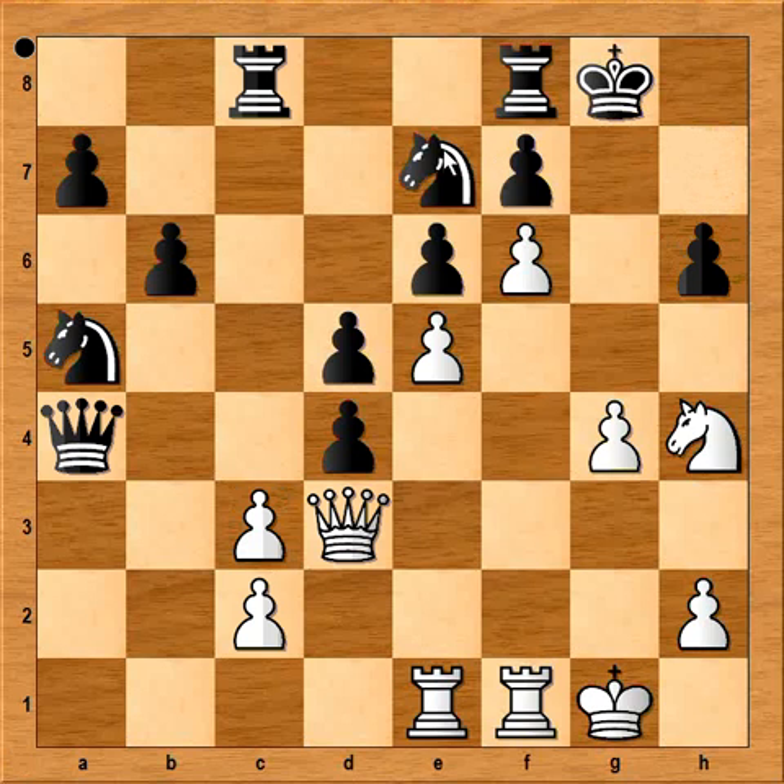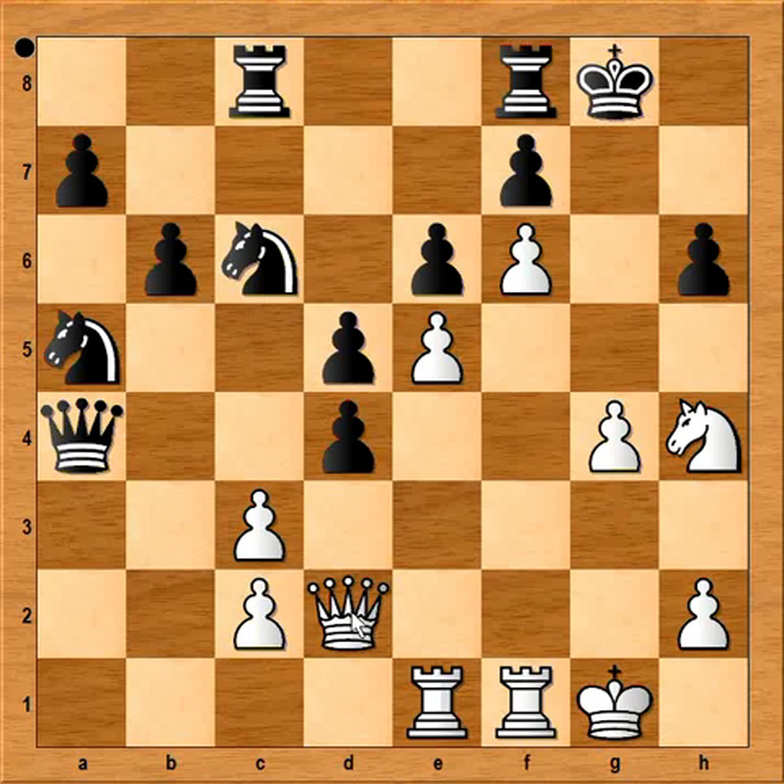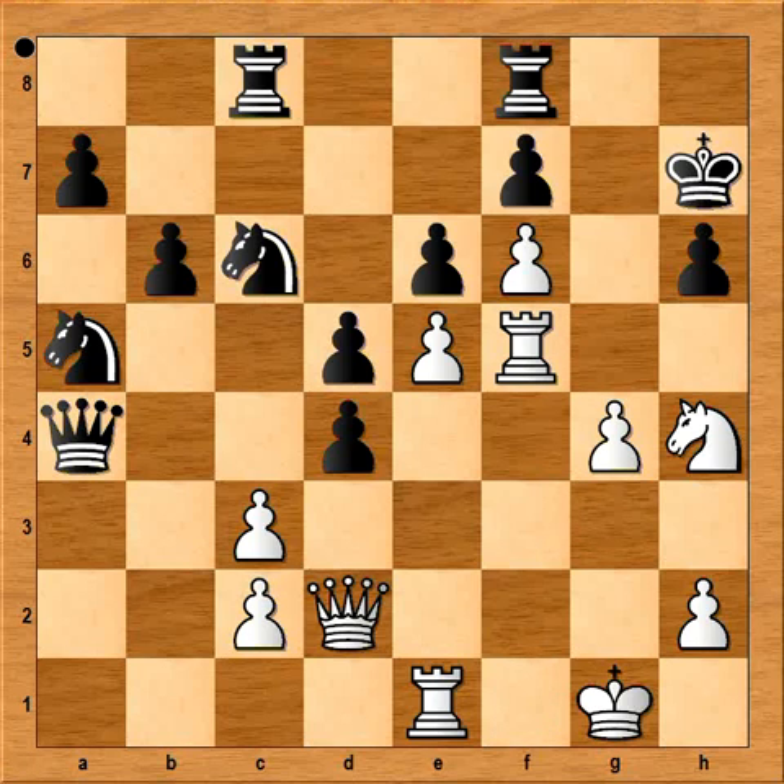In the game, black played the natural-looking knight from e to c6. Now queen to d2. The threat is queen takes pawn on h6 and checkmate. So king to h7 was played. And again, it looks like white is lost. What would you play in this position with the white pieces? White played rook to f5. Can black take the rook with the pawn? If pawn takes rook, knight takes on f5 — there is no way to stop queen takes on h6 and checkmate. So black didn't capture the rook. He captured pawn on c3, attacking the queen. And how should white continue now? Again, it looks like white is lost.